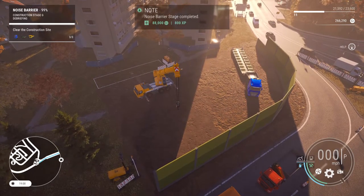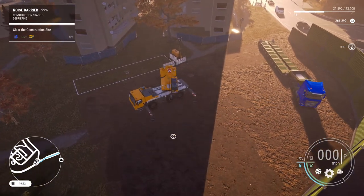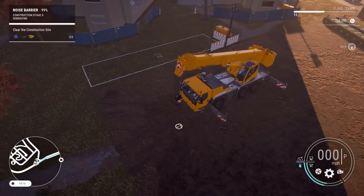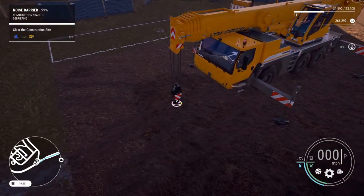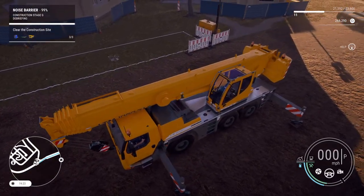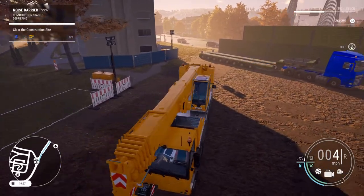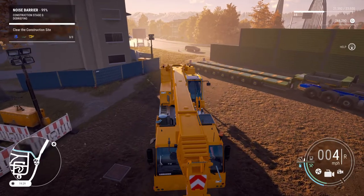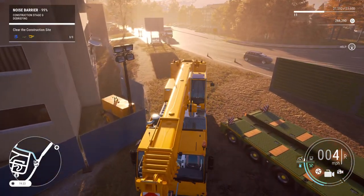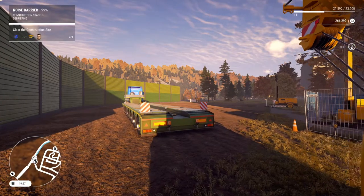There we have it — we just need to clear this light up first but the battery's looking really good. Let's get this packed in, put the crane back on the truck. We're almost done — 99% apparently. We need to get on with the briefing once I get everything cleared up here, and remove our truck as well.